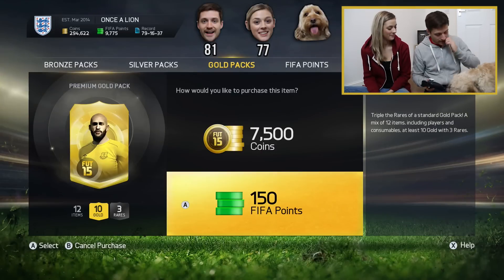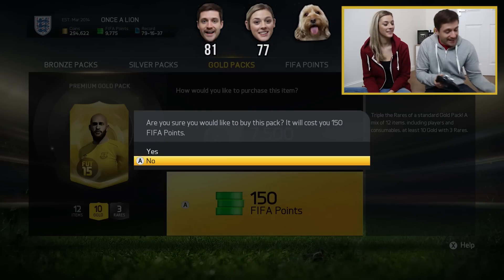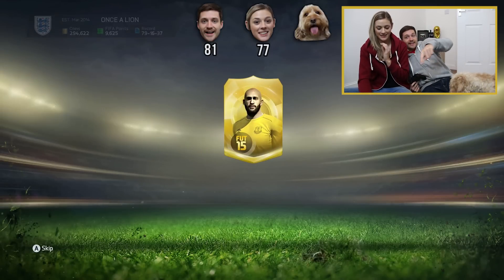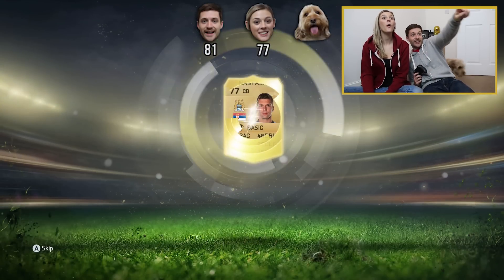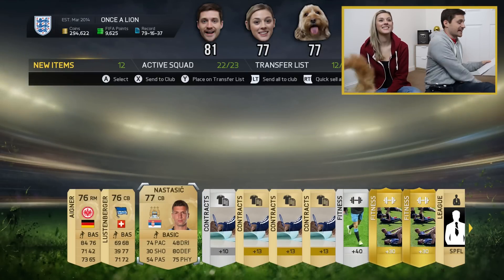This is going to be the interesting one — it's Tiger's go. If you want to play, you've got to open the pack. Give me your paw, Tiger. Click A. You've done it. Tiger's pack has been opened. Who are you going to get, Tiger? Tiger's got 77, which is the same as Alex.